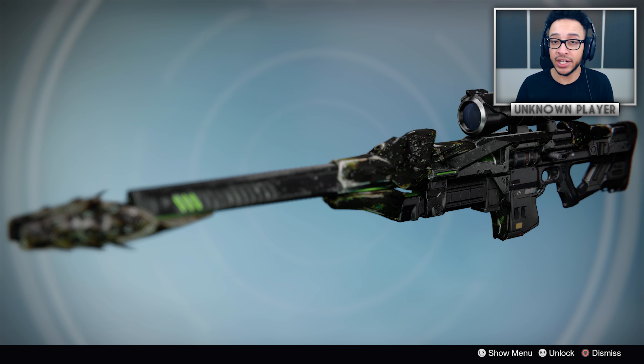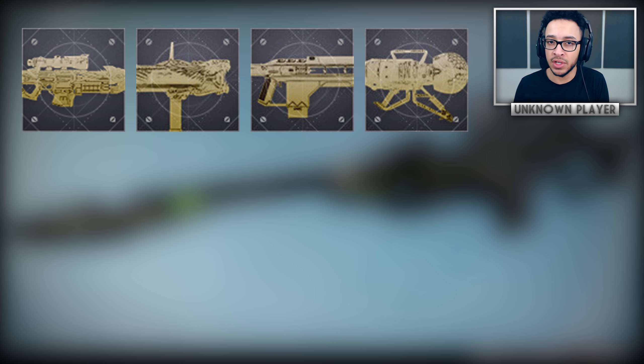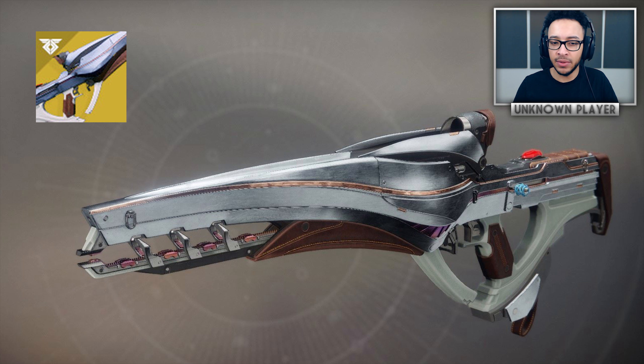Firstly I wanted to mention the Black Spindle, which is actually inside the game - it was found inside the game files and database. You can see the masterwork icon; every exotic now has a catalyst which turns into a masterwork. The Black Spindle is the definition and epitome of the most secretive, no-clues-given exotic, and of course when it is found I'll let you guys know on this channel.